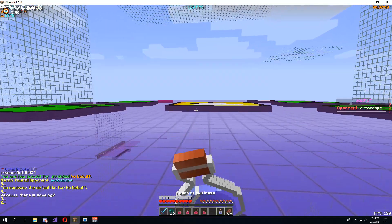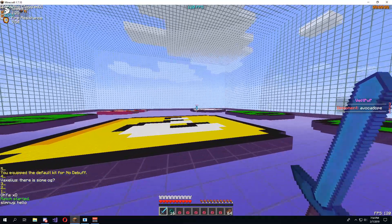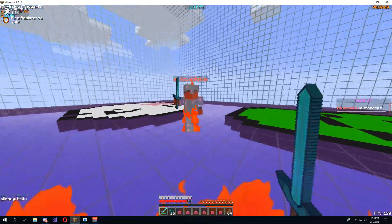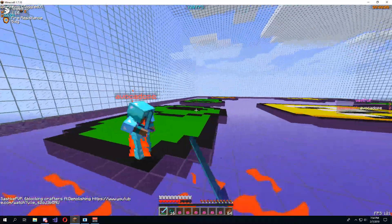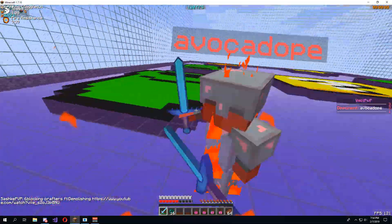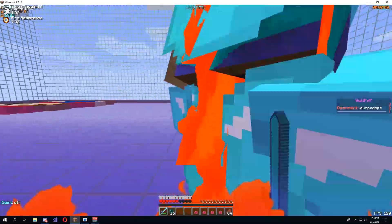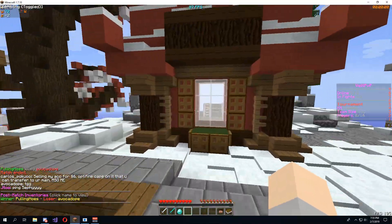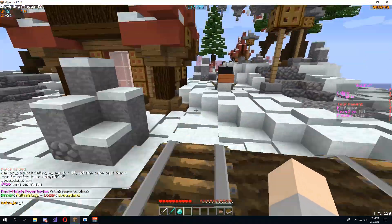I'm going to play a few more matches, and we're probably going to wrap it up with a test on single player to show off some of the other features, such as the block ESP. This client does bypass Paladin — a new SS tool that came out recently — completely bypassed as long as you follow the rules that are in the description. You can also find the Discord and the website link to buy this client. It is $15 in the description.